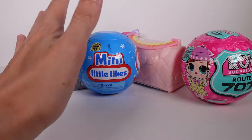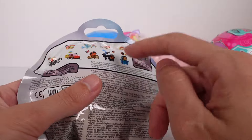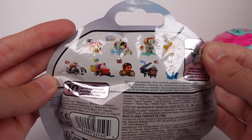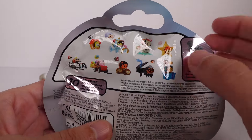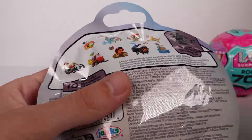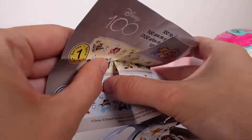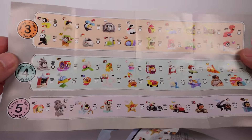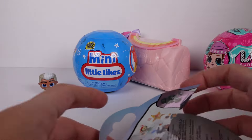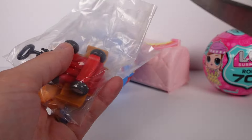Next let's open the Disney Tsum Tsum Disney 100 Series 5 mystery pack — this is the last series in the Disney 100 Tsum Tsum re-release, the final figure release. I'd love to get one of the newer ones like Encanto or Milanoo. There was Series 1 through 5, so many good ones. Let's see who we have — oh, we got Inside Out! We got Bing Bong and Joy!